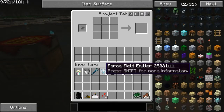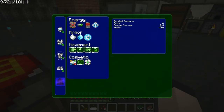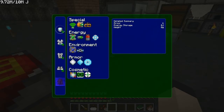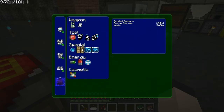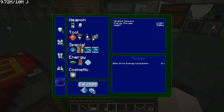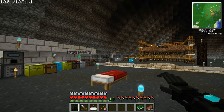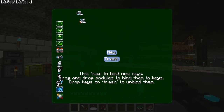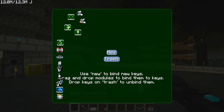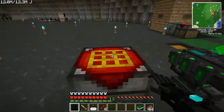I've got some force field emitters and a hologram projector. Let's first make the force field emitter. Oh yeah — and the Blink Drive. Blink Drive energy consumption: one kilojoule. How does that work? I don't see it over here. That's very weird.